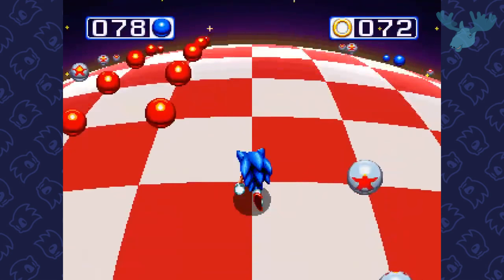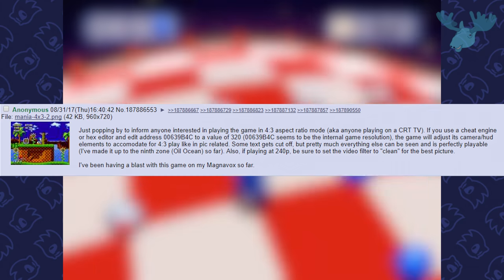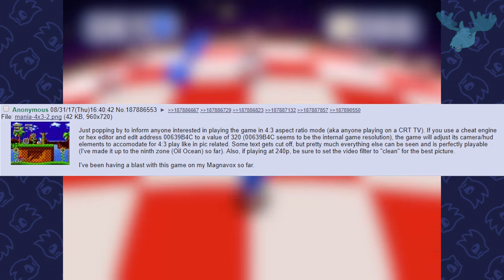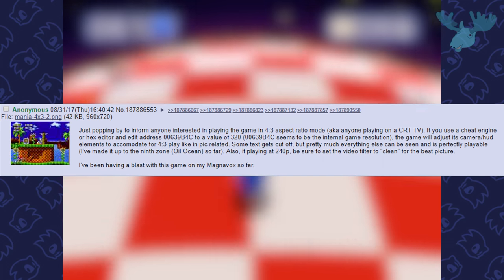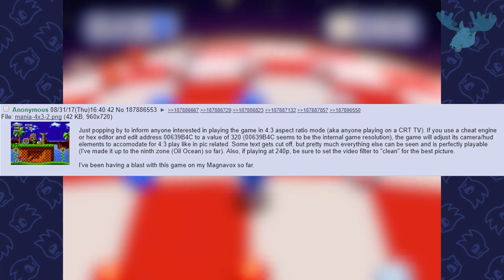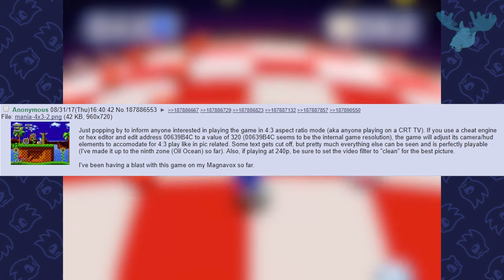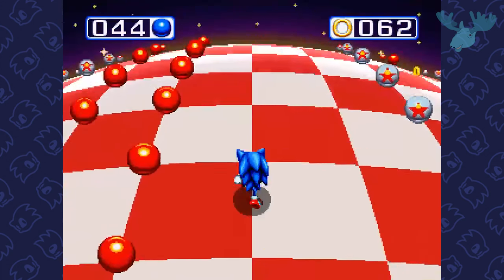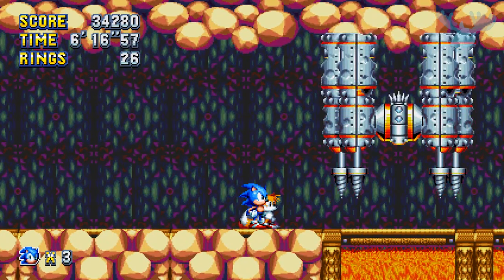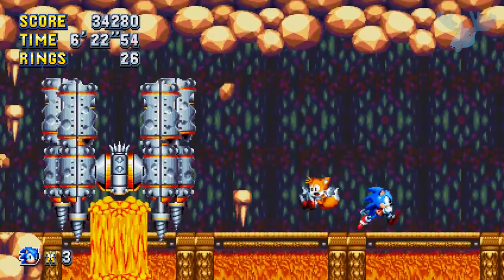But of course, I wasn't satisfied — I needed actual native 4:3 support. After searching around, I managed to find a post from a user on 4chan which states: just popping by to inform anyone interested in playing the game in 4:3 aspect ratio mode — if you use a Cheat Engine or hex editor and edit the address 00639B4C to a value of 320, the game will adjust its camera and HUD elements to accommodate for a 4:3 play. I went to try this, but unfortunately Sonic Mania had been updated since that was posted, and the memory addresses had shifted with the update, meaning that address no longer corresponds to the aspect ratio.